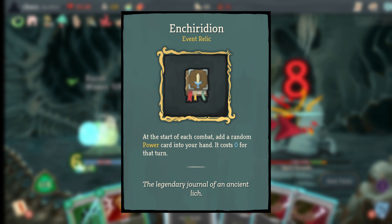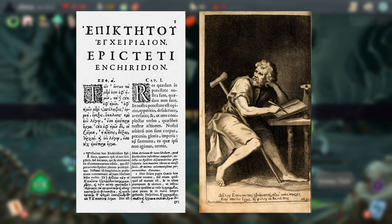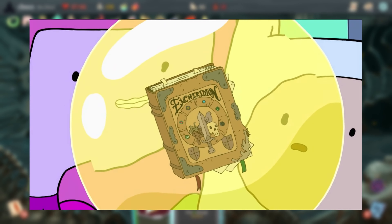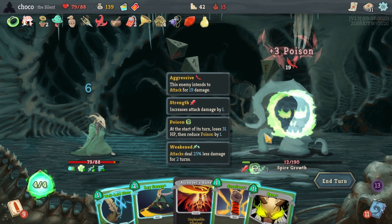Enchiridion references the Enchiridion book, a short manual of advice compiled from the teachings of Greek philosopher Epictetus, but its appearance is a specific reference to the one from the cartoon TV show Adventure Time. In Adventure Time, the characters consult the Enchiridion for advice on upcoming challenges, so the effect of gaining a free power at the start of every battle is meant to emulate the preparation it gives readers.